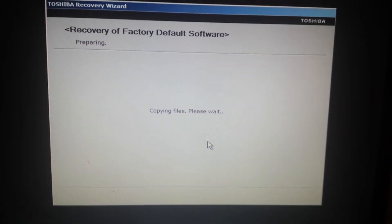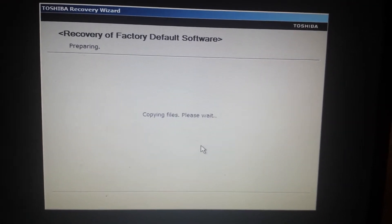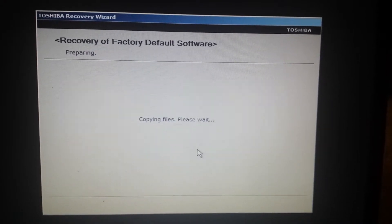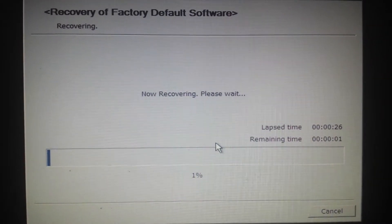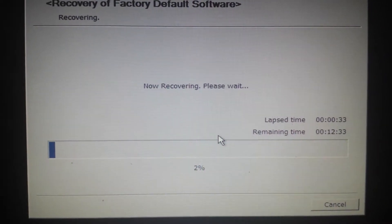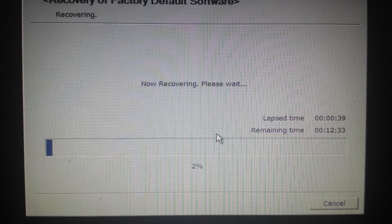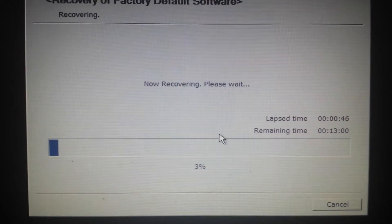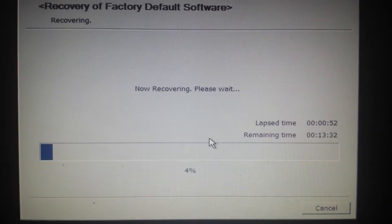I inserted my second CD and it gave the prompt to insert the next CD. Now it's transferring the files from that recovery disc into my PC. I've inserted disc two of two and it's now recovering. I have to wait a couple minutes — it says 12 minutes and 33 seconds remaining, though the time goes back and forth. It's up to 3-4% right now, so we'll get back to this shortly.